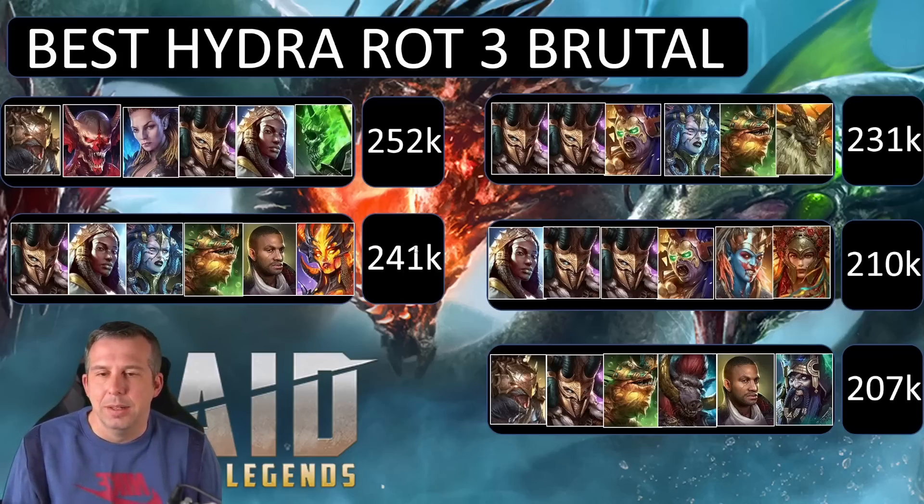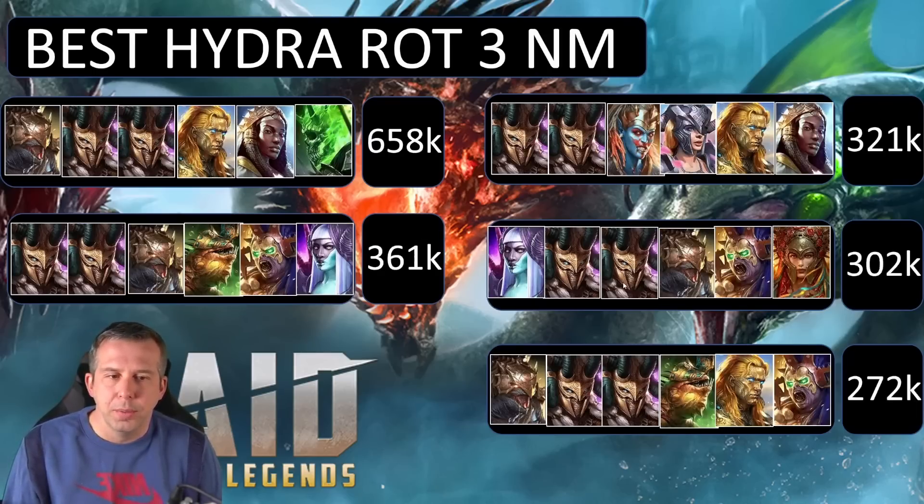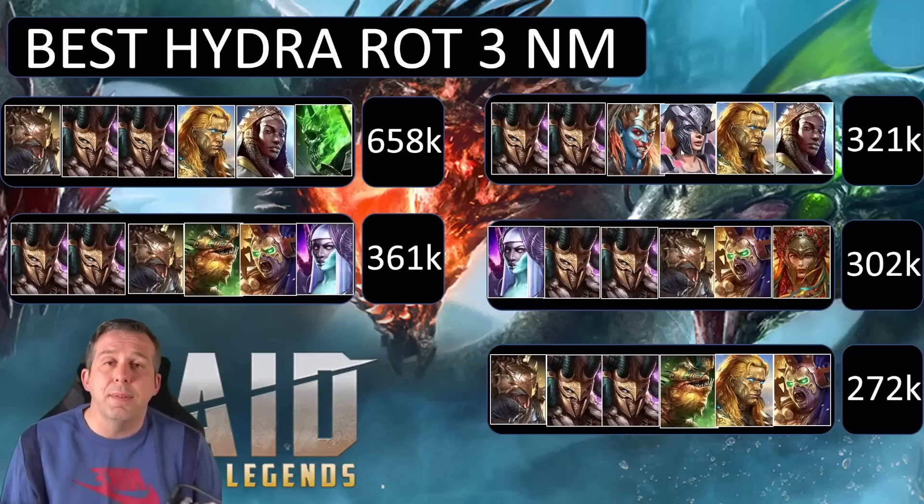On Nightmare rotation three, 658k for the top team — basically the same comp from rotation one popping up in second position at 361k but with Duchess and more protection and less damage. Teela appears in the third-best Nightmare comp — this must be since she was buffed. 321k, alongside Cantra. Teela is now an underrated legendary since her buff, and Cantra is definitely one of the most underrated legendaries for this fight. Double Akrizia is doing a lot of work.